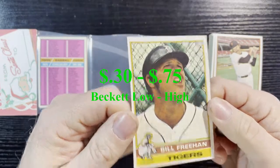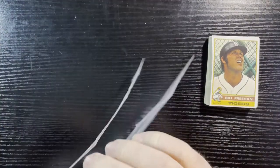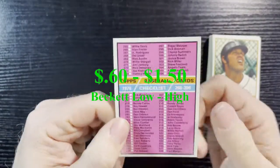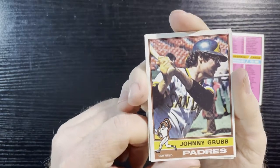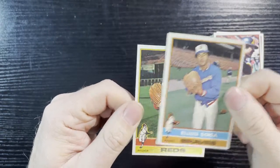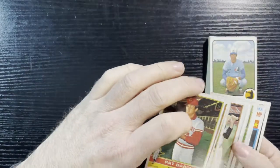Up next is Ed Halicki of the Giants, Bruce Miller of the Giants, and last one is Bill Freehan — in good condition, so we will take that all day long. Let's open up this last one. Checklist — you can never go wrong with an unchecked checklist. Checklist 265-396, very nice. Johnny Grubb of the Padres, Elia Sosa of the Braves, and the last card is Pat Darcy.